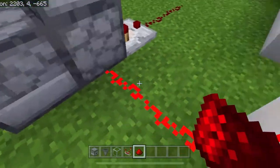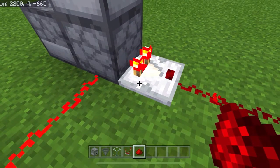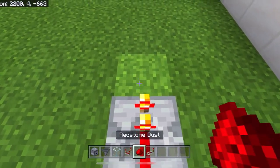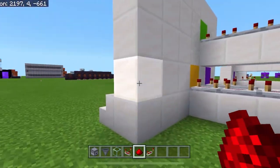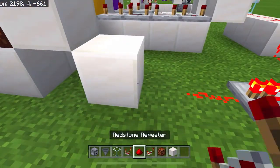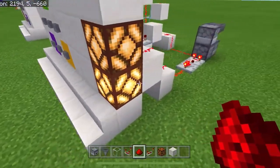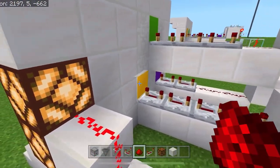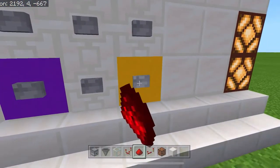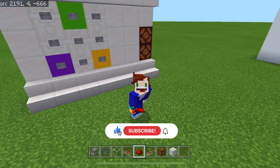To test if it's working, break the redstone dust and place it back down — that should light up your comparator, which confirms it's all working. Then grab your last repeater, break that redstone, place the repeater there, and add some redstone dust to increase power so it reaches your door. Build a little stairway up to the light system to verify from the front. Now press the combination — yellow, green, purple — quickly, and that should turn off the lights.